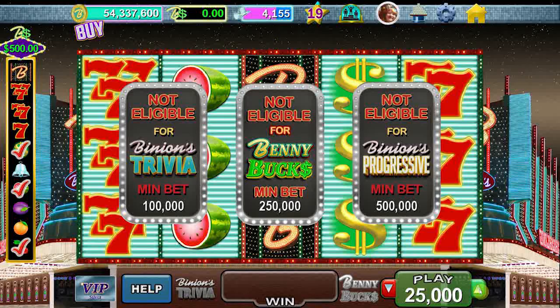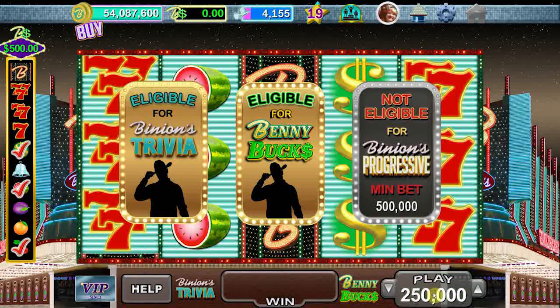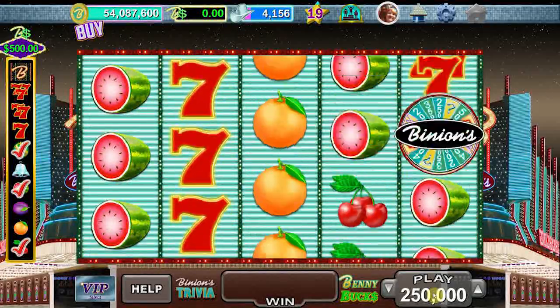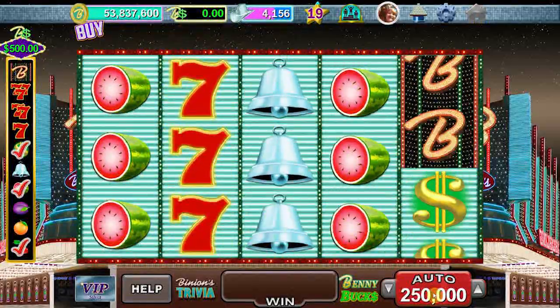I'm going to jack this up to the eligibility of a quarter million — that's usually what I play on the video poker anyway. We're going to put 100 spins on the clock and see how we do on our good set, ready and go. That was our first spin, and it's not going automatically. Okay, that's auto spin now.